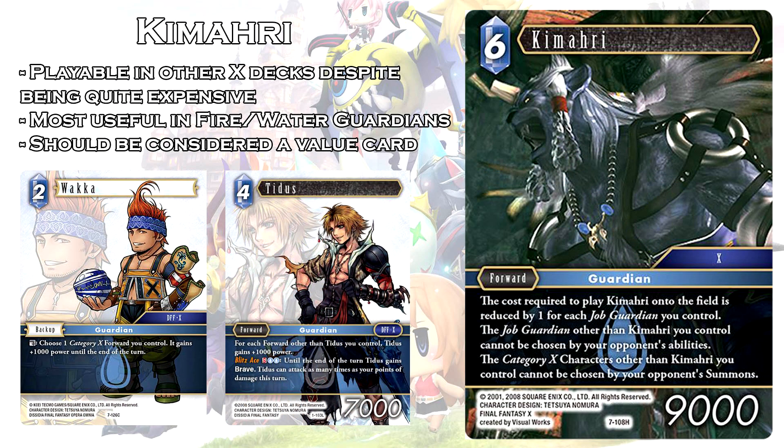Next card is Kamari. This is a 6 cost forward at 9,000 power. He is a Job Guardian. His abilities are: the cost required to play Kamari is reduced by one for each Job Guardian you control; the Job Guardians other than Kamari you control cannot be chosen by opponent's abilities; and Category X characters other than Kamari you control cannot be chosen by opponent's summons. This is a card that everyone immediately looked at as the head of the Guardians deck. Note his first ability reduces costs for each guardian you control — not necessarily guardian forwards — so this includes backups as well.